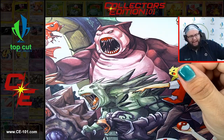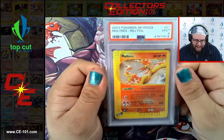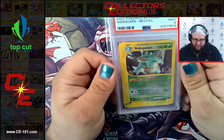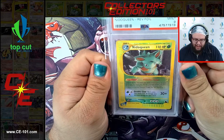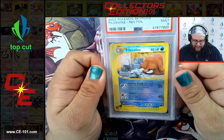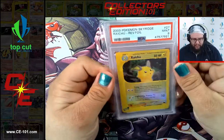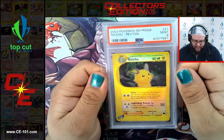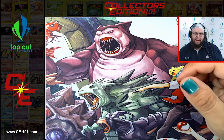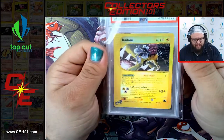Moltres Sky Ridge Reverse Hollow at a 9 as well. Super cool set - one of those sets I really wish I would have held onto a box or two. Nidoqueen Reverse Hollow Near Mint 9. Piloswine Near Mint 9. Getting a lot of those 9s. Raichu Reverse Hollow from Sky Ridge coming in at a 9. One of the things that amazes me most about these older cards is you look at them in comparison to the newer cards and just how overwhelmingly powerful the new stuff is. Raikou Reverse Foil comes in at a 9.